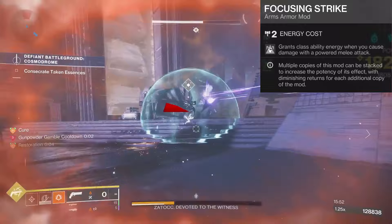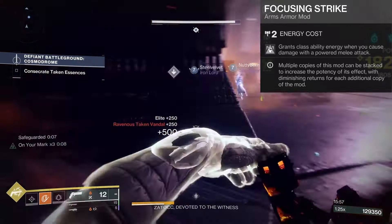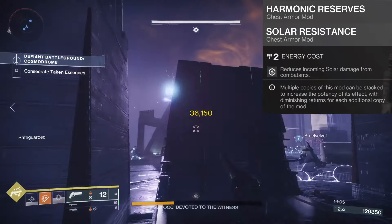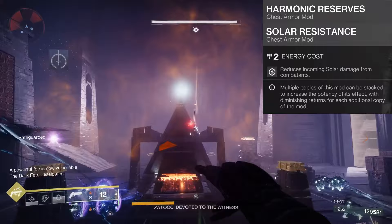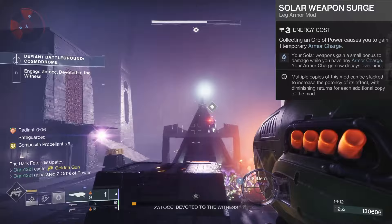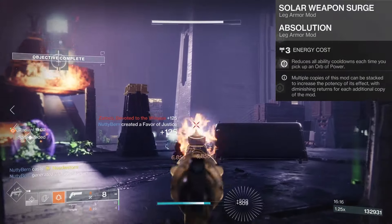Now for the armor mods. In the helmet slot, we have two harmonic siphon mods to generate orbs of power with rapid solar weapon final blows, plus a heavy ammo finder mod to make sure Dragon's Breath has plenty of ammo. For the arm slot, we have two focusing strike mods to get class ability energy when we deal damage with our weighted throwing knife — these guarantee some ability energy if we fail to get a precision final blow. In the chest slot, we have harmonic reserves to increase solar weapon ammo capacity and two elemental resistance mods based on the activity we're doing.